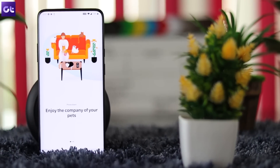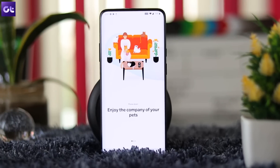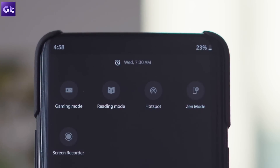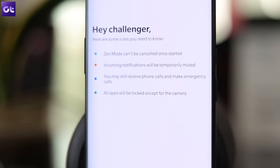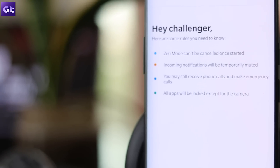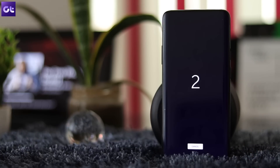Zen Mode is OnePlus's own take on Google's digital well-being, to help you put down your phone and take back control of your life — well, for 20 minutes at least. To use Zen Mode, slide down the quick settings and tap on the Zen Mode icon. But do know that once you start Zen Mode, you won't be able to use your phone for the next 20 minutes. You'll still be able to receive calls and use the camera, but everything else is locked down. Even the notifications are muted to avoid all distractions.